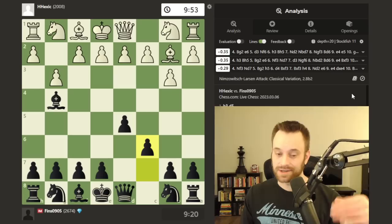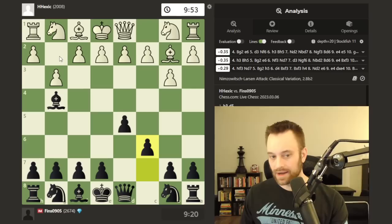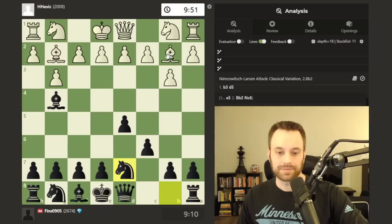This has some resemblance to the last Climbing the Rating Ladder game that I played — thank you to my opponent in that game, Schism. Schism actually showed up in the comments and wrote extensively about what they were thinking in that game, and that also featured a fianchetto of the king side bishop. Go check that game out if you haven't already. This time we have the double fianchetto.